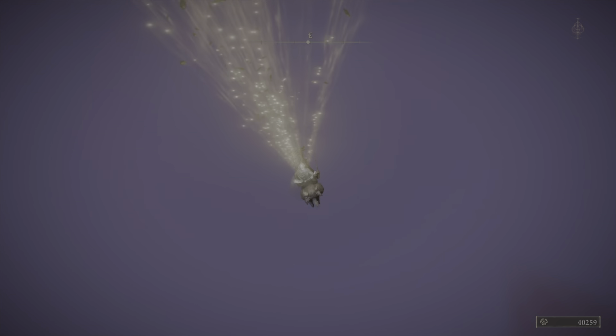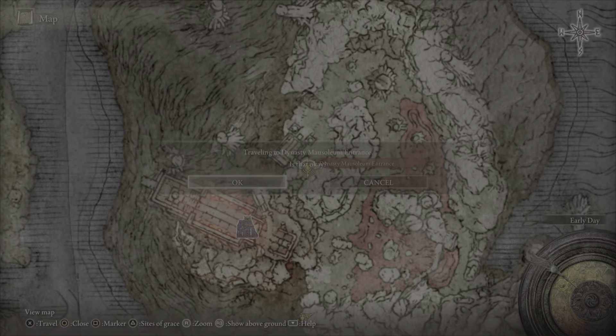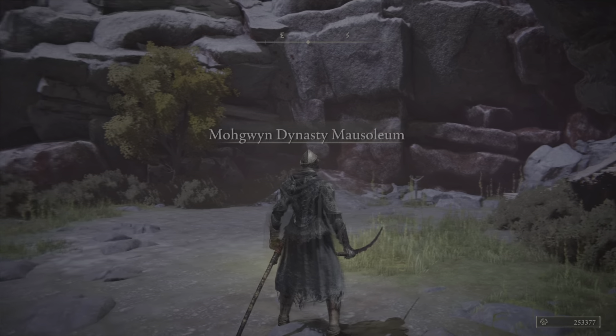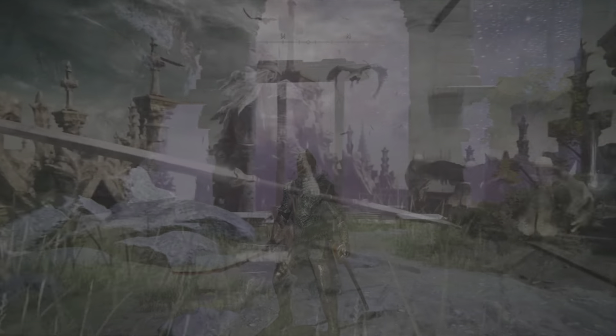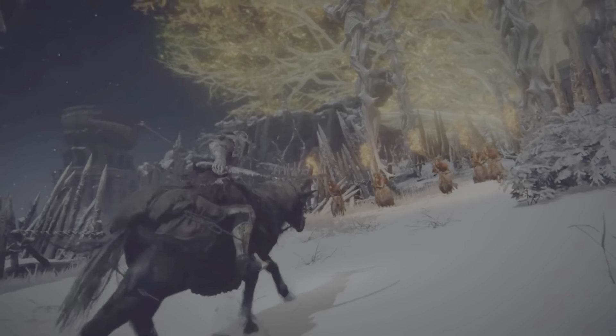First things first, hop off your horse — it's going to be the easiest way to get up here where we're going. You can easily get up here by going up this tree on foot. Don't do it on horse; it is so much easier to do it on foot, trust me. Now we're going to be jumping right over to this wall over here, so go ahead and double jump onto the wall and we're going to scale our way up.